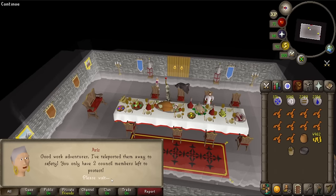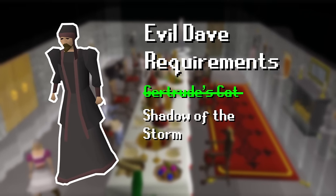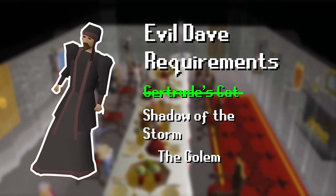We only have two more council members left to protect. Next up is Evil Dave. Before we can save Evil Dave, we need to complete Shadow of the Storm, and before we can start that, we need to complete The Golem. So let's get started.